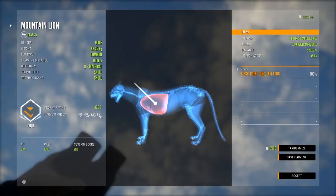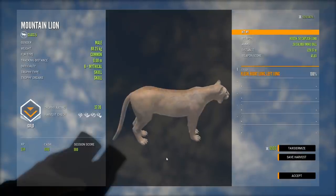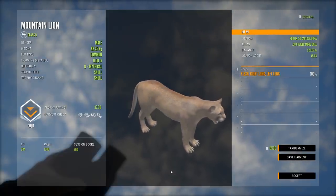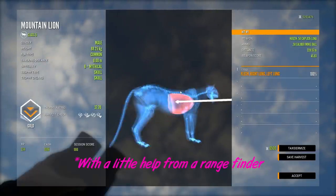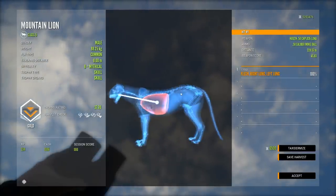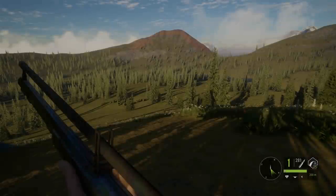I think we shot it around 220 meters and it dropped right on the spot. That was just a double lung shot on 220 meters exactly - glad I called that before, I didn't add this in editing afterwards. Double lung dropped it right on the spot with the 50 caliber minis.